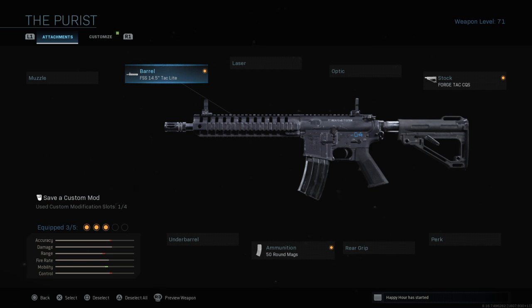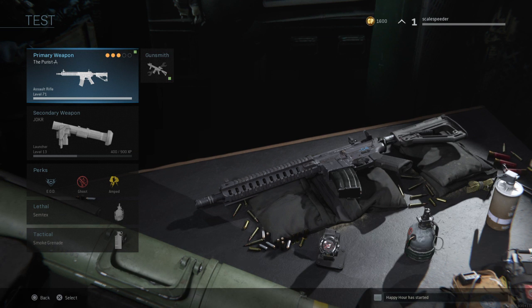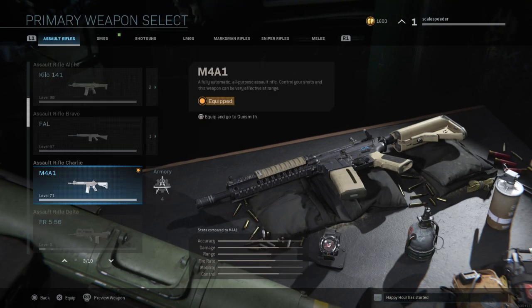What you can then do is add any attachments you've already unlocked. The cool thing about blueprints is they allow you to have a gun with attachments you haven't unlocked yet. In case you haven't figured this out, weapon progression works differently.